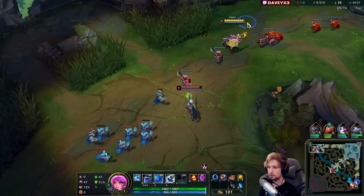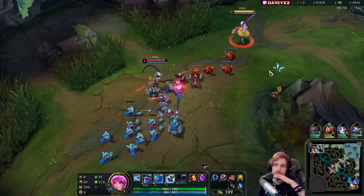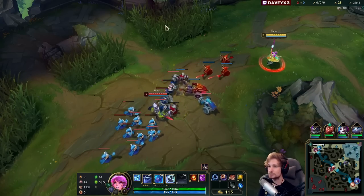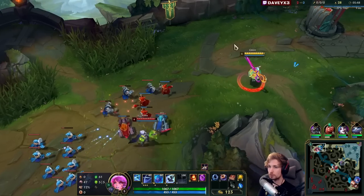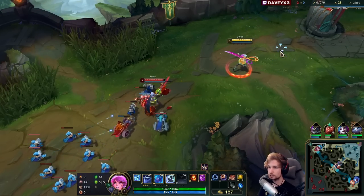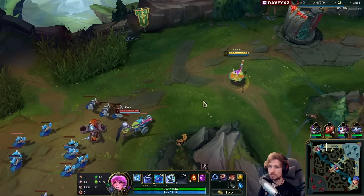Now we're obviously not going to be looking for any trades. I cannot EQ in because the wave is now in his favor — it's too massive, so I'm completely avoiding trades for now. We're not losing any last hits because the wave is so stacked that we're not losing anything. We can just chill around and wait.